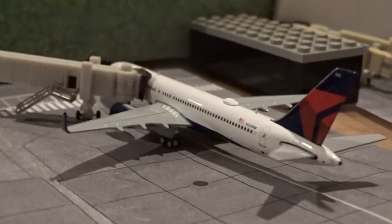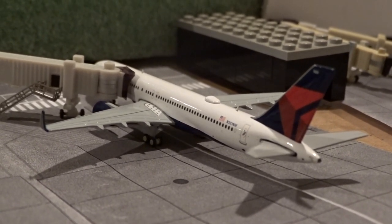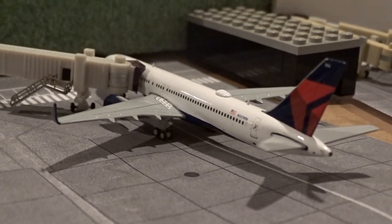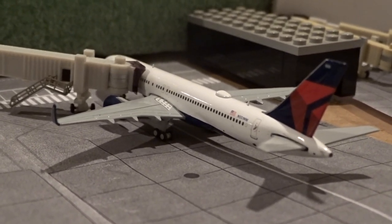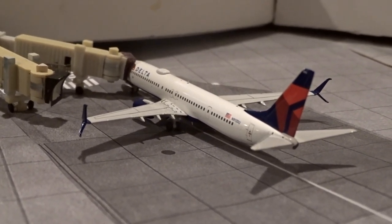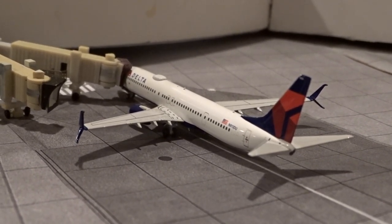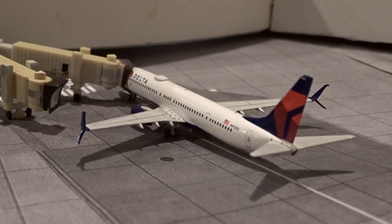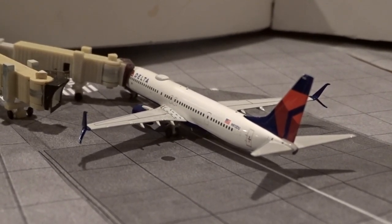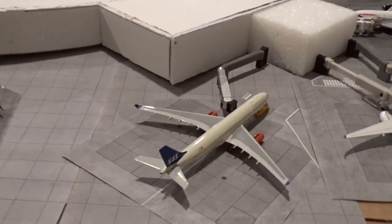At M9 there's a Delta 757 — flight 2738 — from and back to Atlanta. At gate M11 is a 737-900ER, also substituting for a 717. This came in from Minneapolis as flight 1506 and is going to Detroit as flight 2361 — basically the opposite of the CRJ-900. Desperately need some 717s here, and hopefully some E175s if Gemini Jets ever releases those.